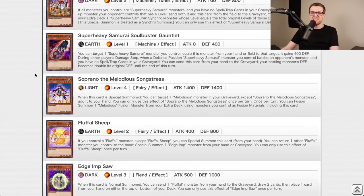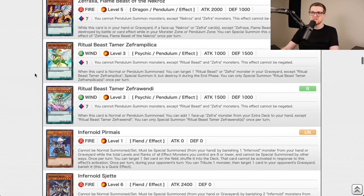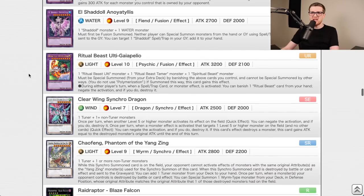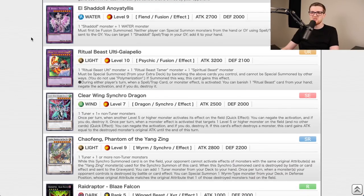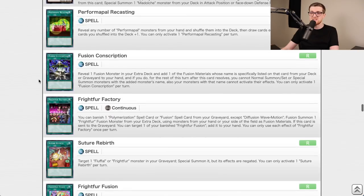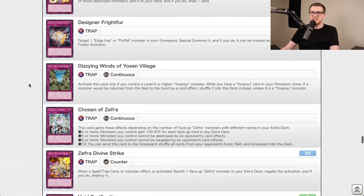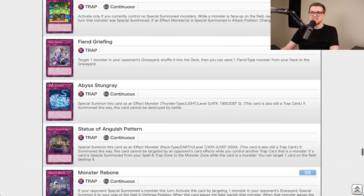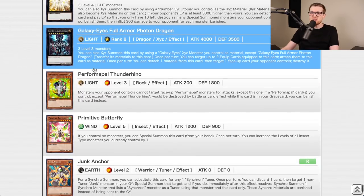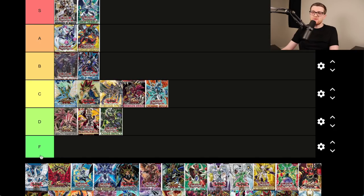Crossed Souls is from the Dualist Alliance era. Ghost Ogre originates here, some Infernoids, Zefra cards, Nekroz and Shadoll support, Clear Wing, Toltemlus which is insane, Galaxy Cyclone, Lose One Turn, Fiend Griefing for Burning Abyss, new Burning Abyss monsters, the Pilgrim. It's okay but not crazy crazy. C for Crossed Souls.